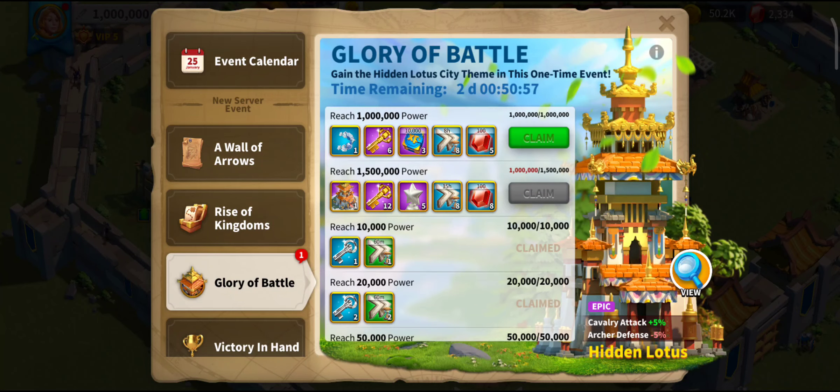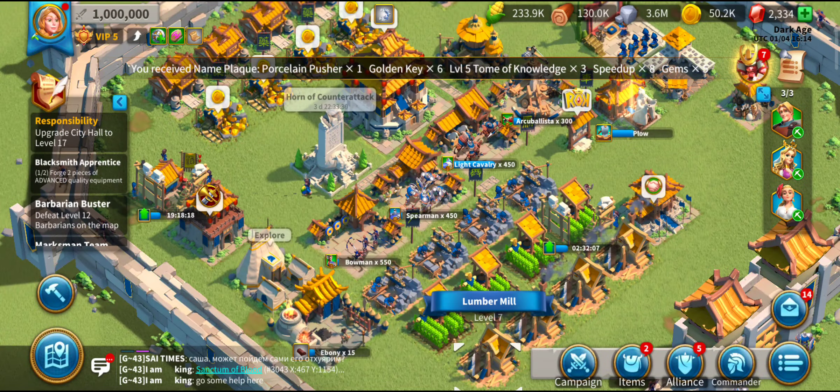51 minutes of day five left and I've reached 1 million power on the first week 1.5 million power push on my new free-to-play sleeper account. Let's grab that reward and have a look at what else is going on.